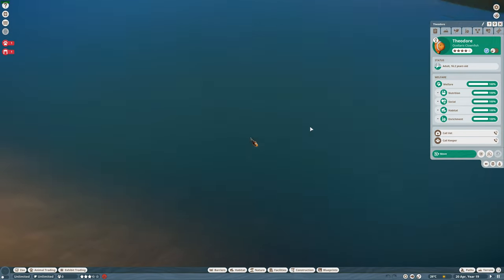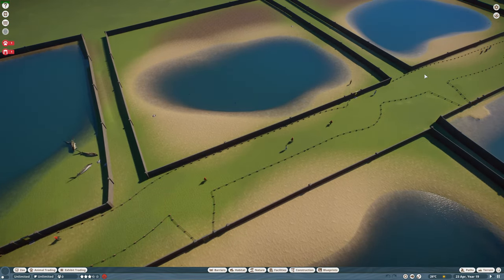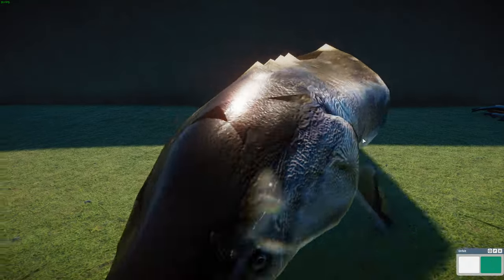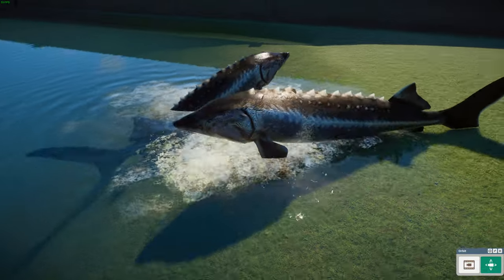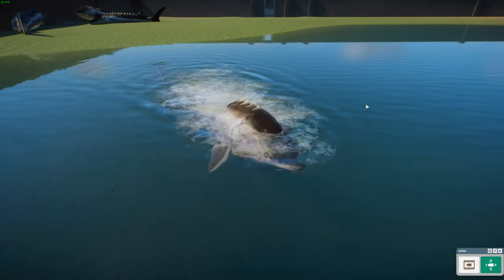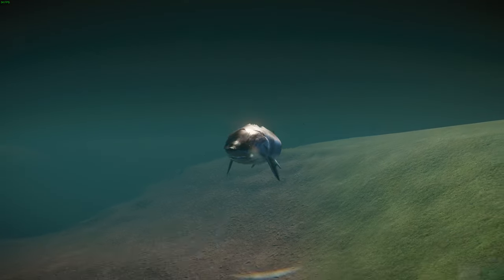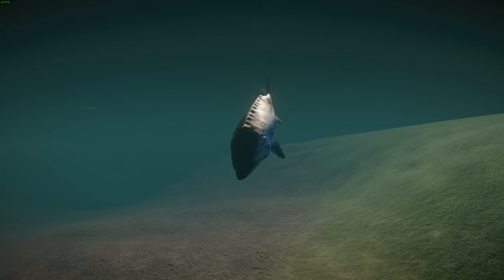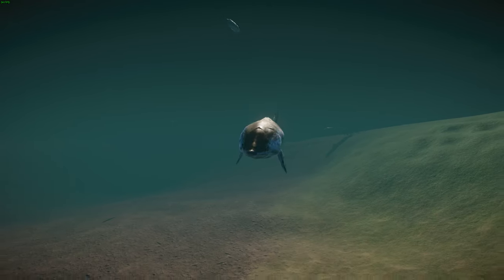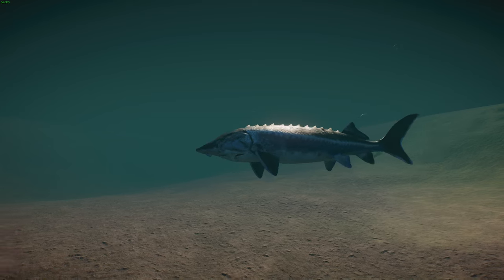Next we have an update to the beluga sturgeon, done by Janora, Pizza Buff2, and ported from Fishing Planet. This is a double update — the model was improved since the old one was from Endless Ocean, and it's now been added to the alligator rig rather than the caiman rig so they don't look out of place. These guys are one of the largest freshwater fish in the world, living in the Caspian and Black Sea basins, and are the third most massive living species of bony fish.